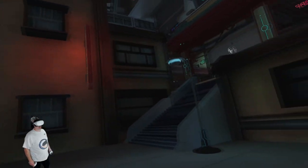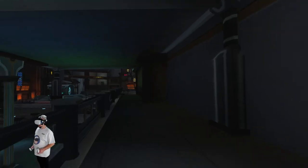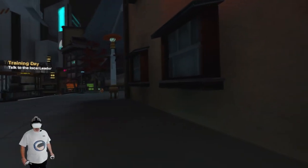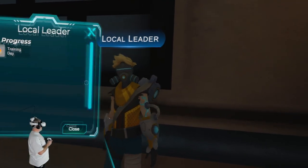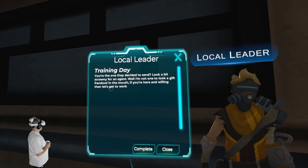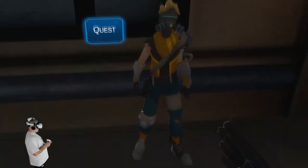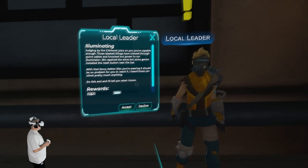Don picks up a quest from a local NPC called 'Training Day.' The NPC says, 'You're one they decided to send — look a bit scrawny for an agent. If you're here and willing, let's get to work.' Don accepts and discovers this is where he'll learn how to climb. He sees the waypoint and moves toward the climbing area.